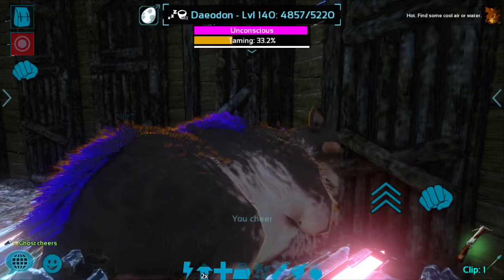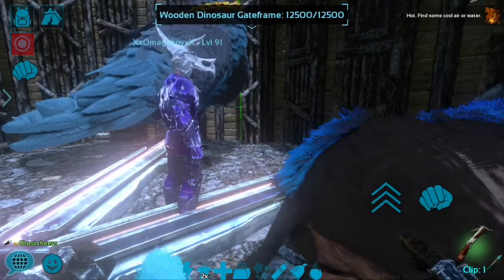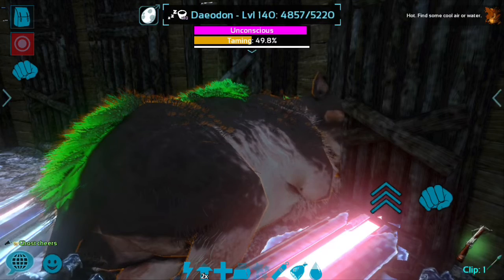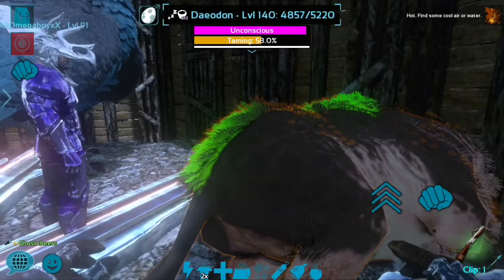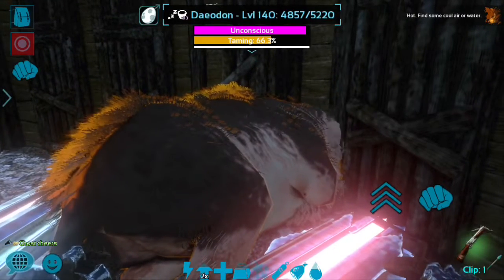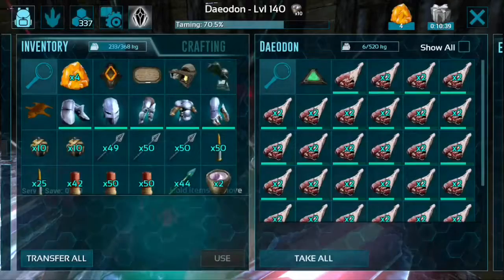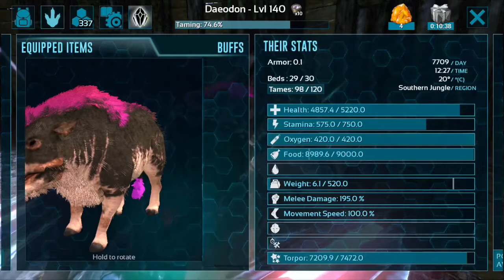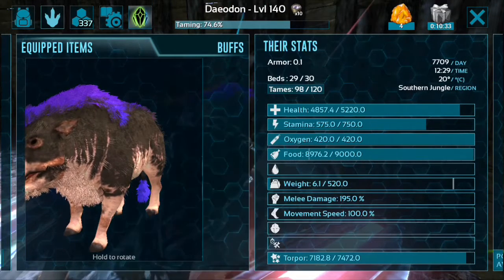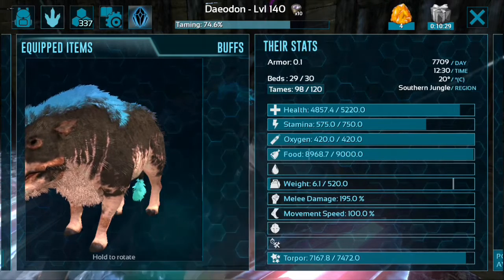It's level 140. I'll ride this one after so I can show you what it does. But let's check its stats — because all of them start at 140, but their health and stats are always different, that's what I've been noticing. So, going into the stats: 4,857 health, 575 stamina, 195 melee damage, and 520 weight.